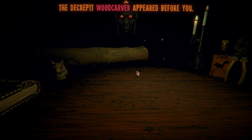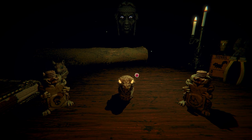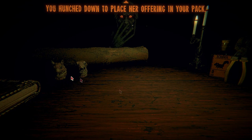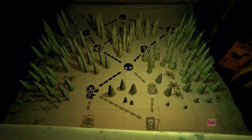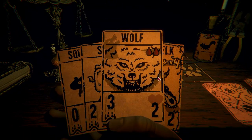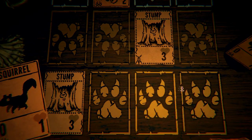The decrepit woodcarver appeared before you — she moved with a certain vigor in spite of her considerable age. This is a snake totem, these are squirrels — what is this? Let's pick the snake head. But I don't have any — whoops! Okay, moving on. We got two tree stumps, we got the long elk, we got a wolf and a stoat. We can get the stoat out here immediately — that'll be great.